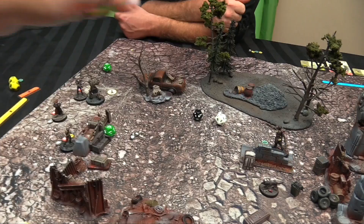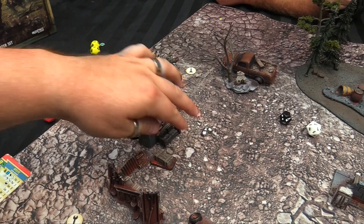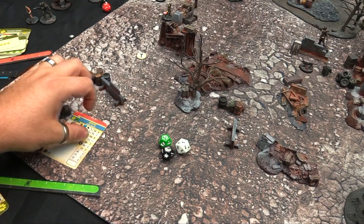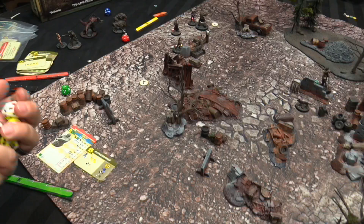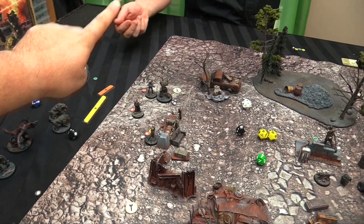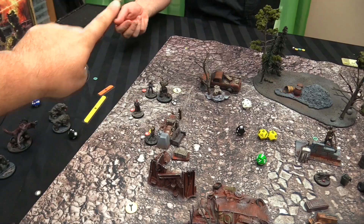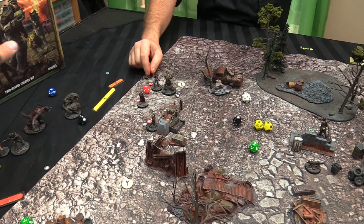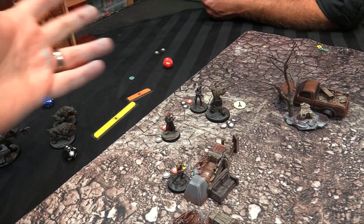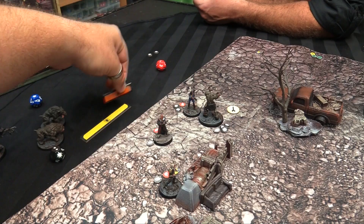The brute makes his charge attack. He has Strength 8 and uses a sledgehammer — two yellow dice automatically — plus a green and black die from the charge bonus. He rolls a bonus action, cracks Nora's armor by two, does 3 damage. Nora's armor gets reduced. She rolls 4 for her armor save — fails — and takes all 3 damage. Her boost token drops to 1. There's also a slide mechanic in melee: at the end of a close combat attack you can move up to your base movement as long as you stay in base-to-base contact.